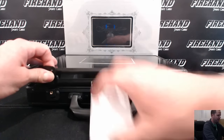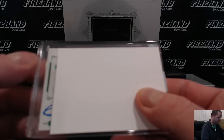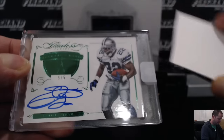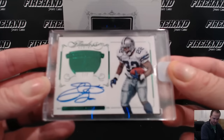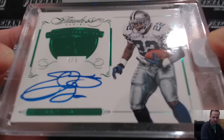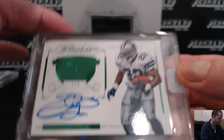The encased autograph is — oh, it's green! 5 out of 5, Emmett Smith, Emerald. Memorable Marks for the Dallas Cowboys, and that goes to Cheesy 924. Congratulations, Chaz! Pretty nice Emmett Smith — he was good.